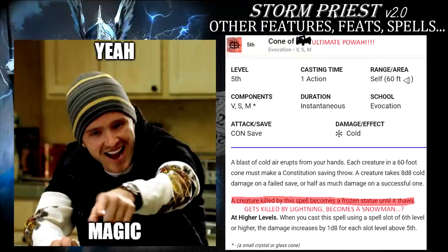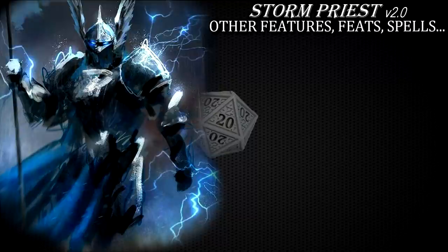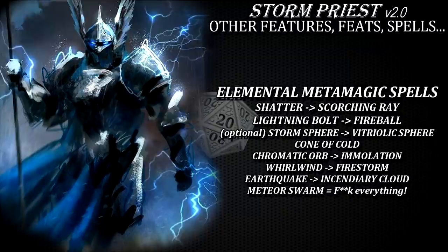I still don't get how killing enemies with cone of electric judgment turns them into icy sculptures but it's hilarious nonetheless. What's important is that if you do in fact have access and take the elemental metamagic, my advice would be to swap Shatter for Scorching Ray, Lightning Bolt for Fireball. You can even swap Storm Sphere for Vitriolic Sphere, though I would probably keep Storm Sphere because bonus action damage is very very neat. Take Cone of Cold, maybe even Immolation, definitely grab Firestorm and Incendiary Cloud at higher levels, and your Meteor Swarm can now do a ridiculous 120 lightning or thunder damage and on average 70 bludgeoning in a significant radius across several big area of effect spots.